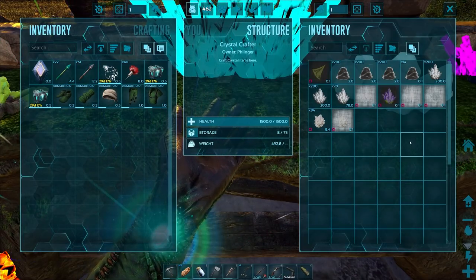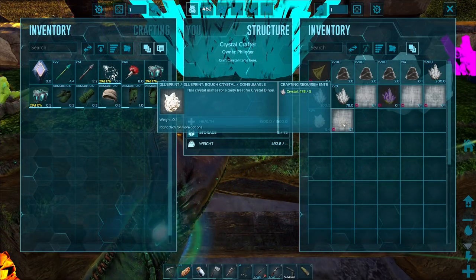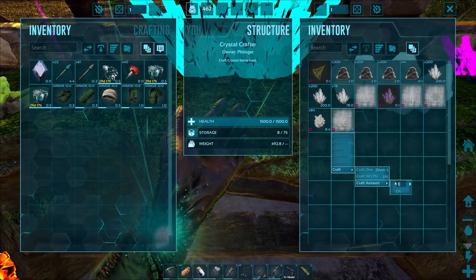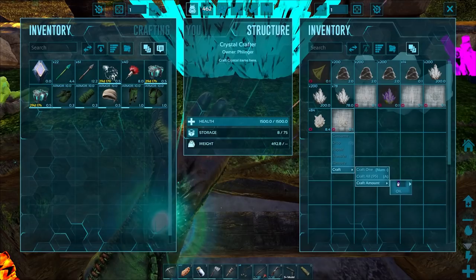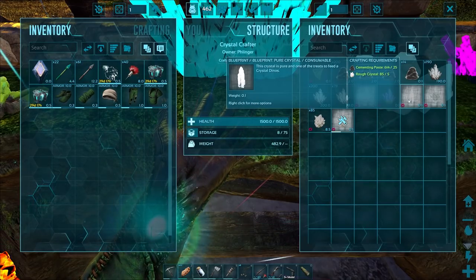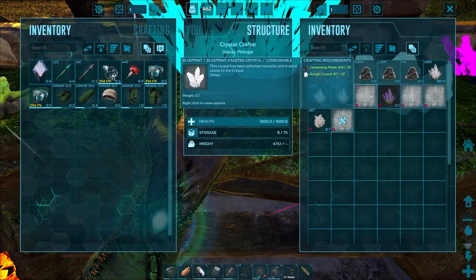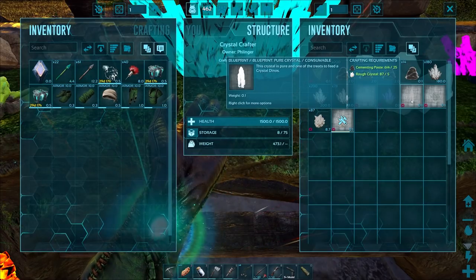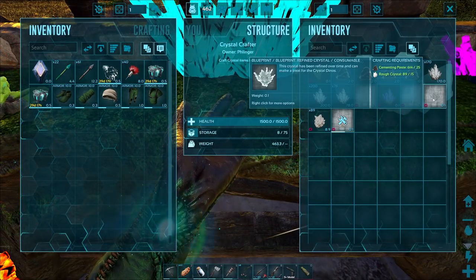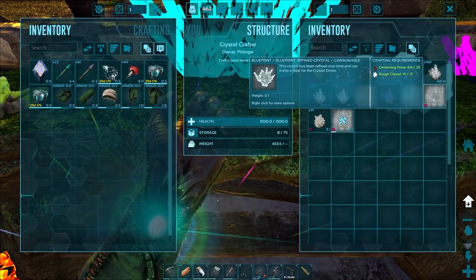Okay, they're all lit up — the only one that's not is that one because it takes blue gems. So we can take this all the way. The natural progression seems to be rough crystals. We have 84 — let's top that off to 100. Then the next one takes 10 and 25, another takes 5 and 25, another takes 15 and 25. I'm thinking refined is better than faceted and pure.